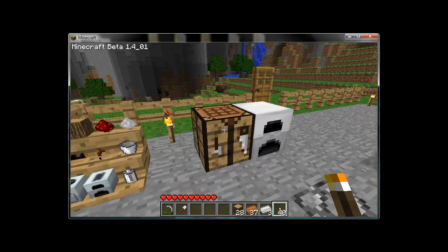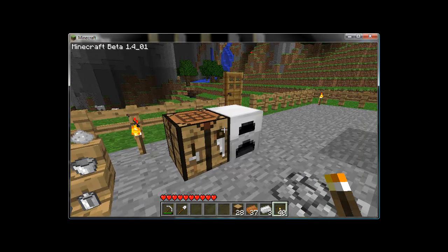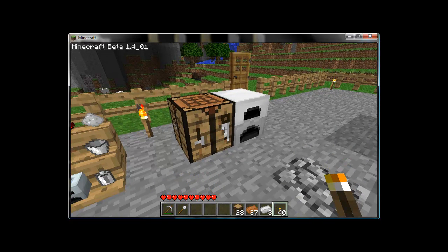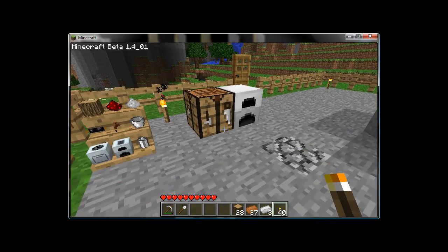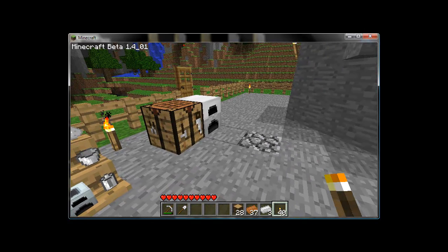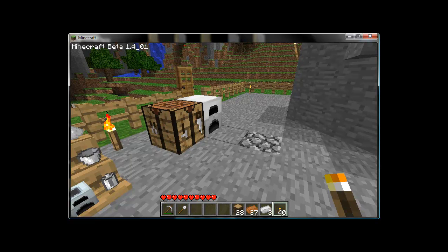The first thing you're going to notice when out mining is the addition of two frequently appearing ore blocks: copper and tin. Both look similar to iron, except copper is a muddy orange, while tin is a bright, almost white ore. They both smelt exactly like iron via the furnace, and you can count on using them both in tons of recipes from start to finish in Industrial Craft.